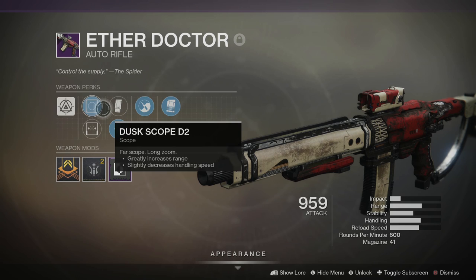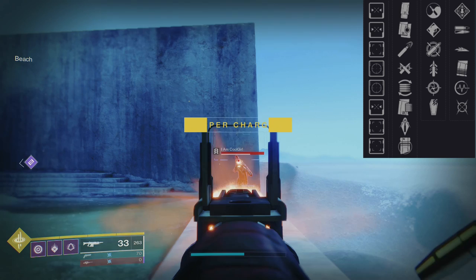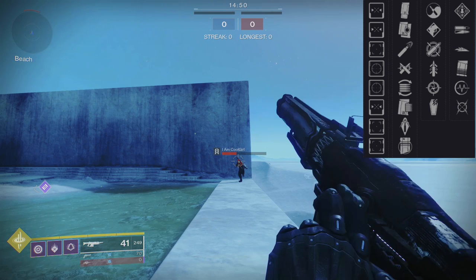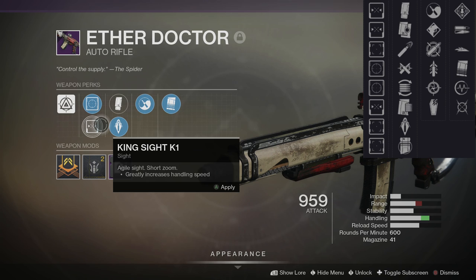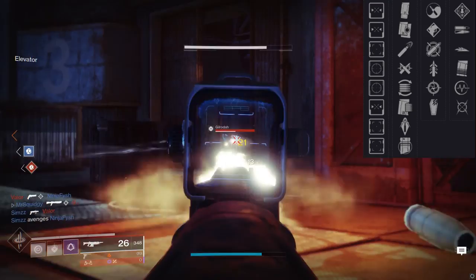All that's going to depend on what scope you get and what magazine option. For the rolls, looking at the perks, I would be looking for a medium zoom scope, possibly long zoom if you can deal with it. For the magazine, ricochet rounds if you can. Perk wise, I did get a roll I was looking for, but it has a long zoom and a short zoom scope — didn't get the medium, but both of these work. I value Zen Moment because I play controller, but it also has mouse and keyboard benefits. Mine is Zen Moment Under Pressure. But the other rolls I look for are Zen Moment with Rampage, Slideshot, Under Pressure, Moving Target, Quickdraw, or Snapshot with those same perks.